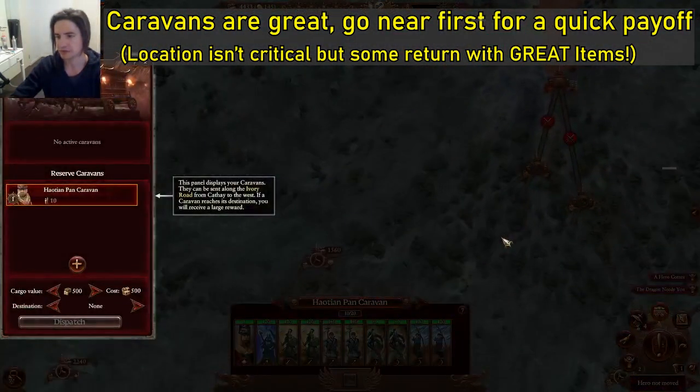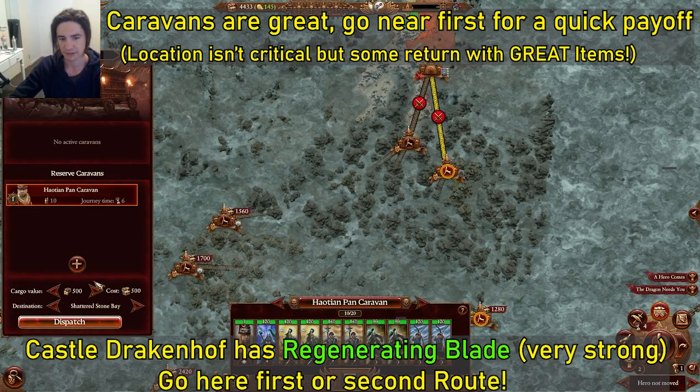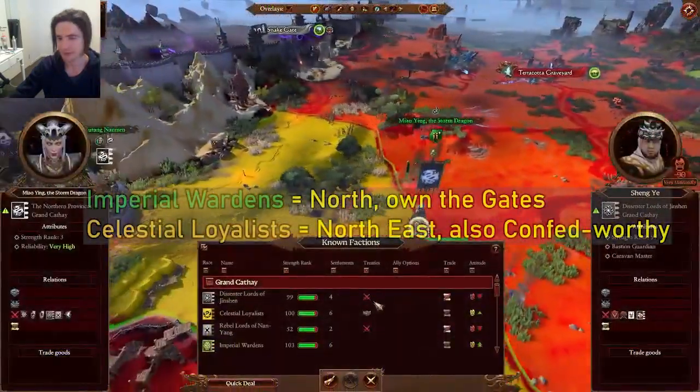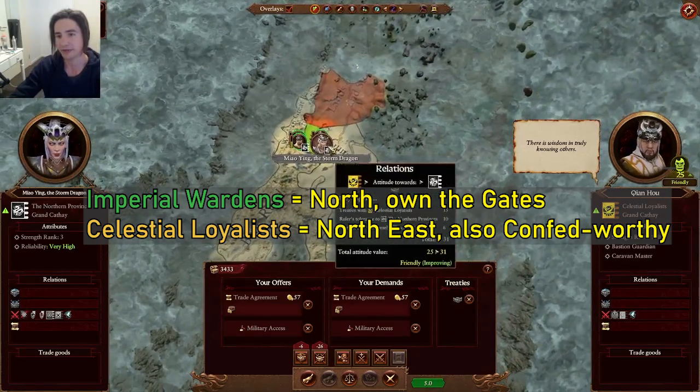For the Ivory Road we can choose our caravan locations — choose anyone you want and send them out. I like to max the payload. For diplomacy, the Celestial Loyalists and the Imperials are worth getting on side with. They are going to be the Jade Custodes which are around here — we may want to declare war on them a bit later, but the two factions that start closest to you, we want to keep them on side.